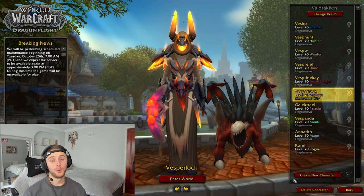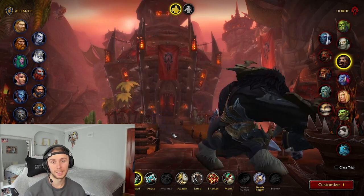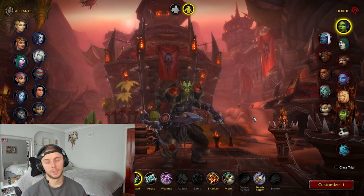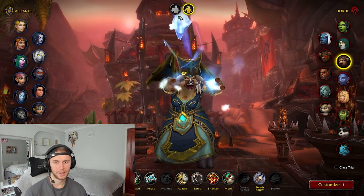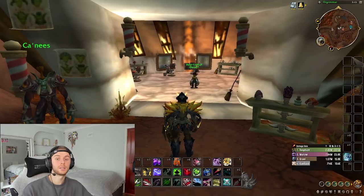Coming to the pre-patch today for NA and tomorrow for EU: Taurens can now be Rogues — a big cow roleplaying as a sneaky rogue. There are a lot of new race/class combos; Mages and Priests can be most races now. So if you've always wanted a Tauren Rogue, now's your time — imagine a Tauren running out of stealth, ambushing you, and vanishing again. Taurens are going to be sketchy.